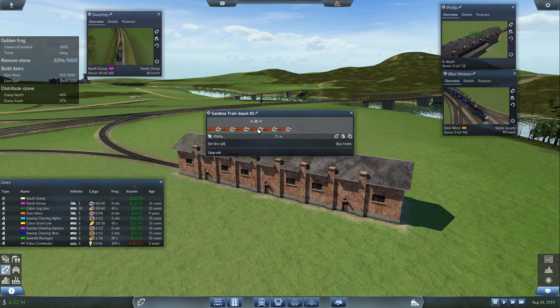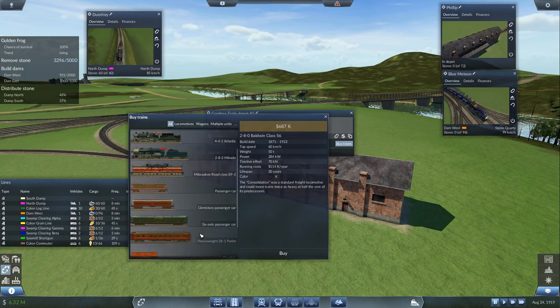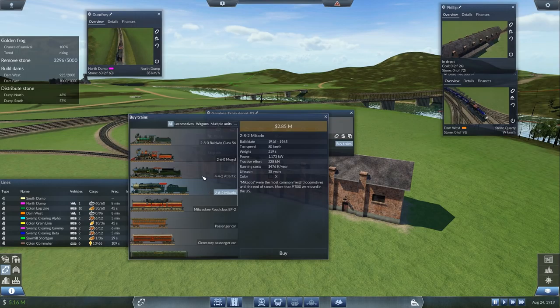Alright, one, two, three, four, five, six — let's get two more cars. The Mikado has a max speed of 80, so it's lower speed, but it's got a lot more hauling power. It's good at getting moving. Lower top speed, but it weighs a lot more and has tons more power and traction. I'm going to stick with the Atlantic — that higher top speed matters.